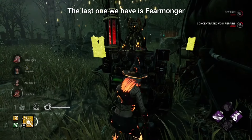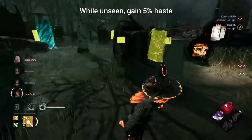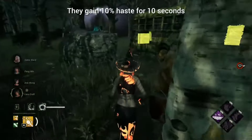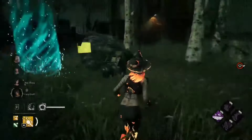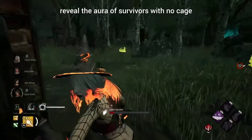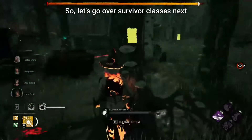Fear Monger: while unseen, gain five percent haste. When injuring a survivor more than 16 meters from your teammate, they gain 10% haste for 10 seconds. Also, when a generator is completed, reveal the aura of survivors with no cage states for an additional four seconds.